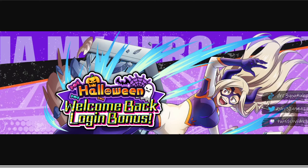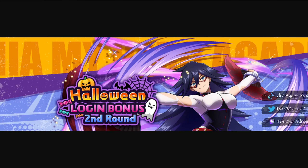For the Halloween login bonus round two, this will also be going from October 23rd until the 7th. Listed rewards are: HP flakes times 10 on day one, power protein times 10 on day two, 20 hero gems on day three, super gadget times one on day four, speed jelly times 10 on day five, top hero device times one on day six, and 50 hero gems on day seven. Pretty decent right there.